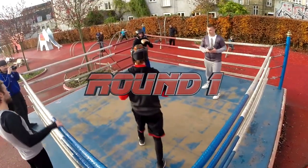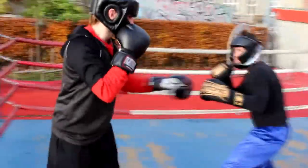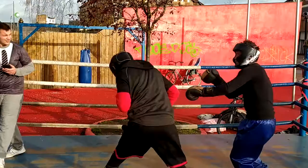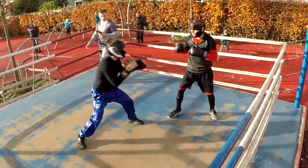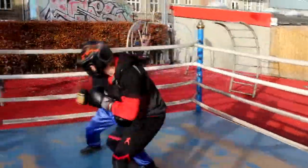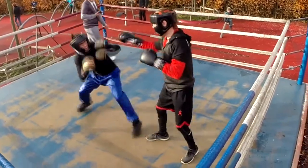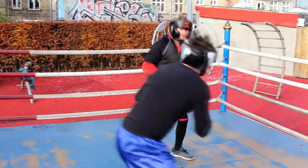We have Damien in black and red versus Alex in black and blue. Alex is once again moving around, trying to work with the distance and the long jab — the in and out game. When you have someone that switches stance so often, it's a little bit hard to go on the inside. Good touch there by Alex.